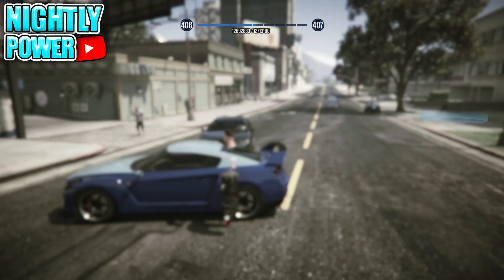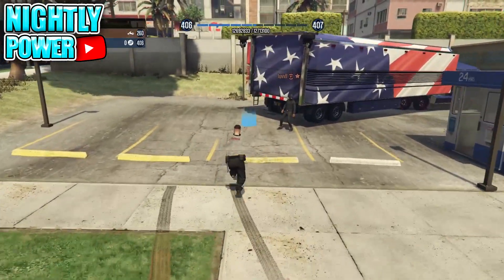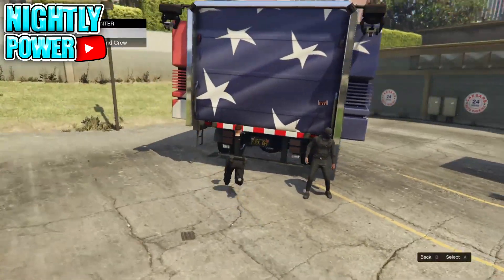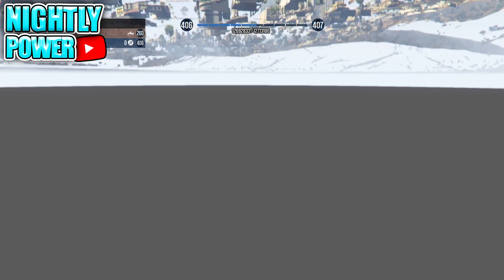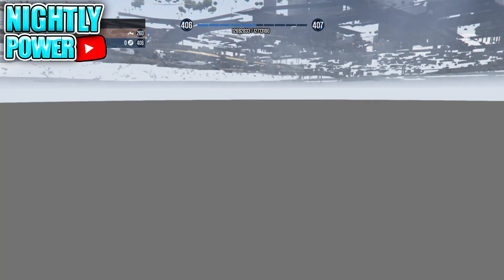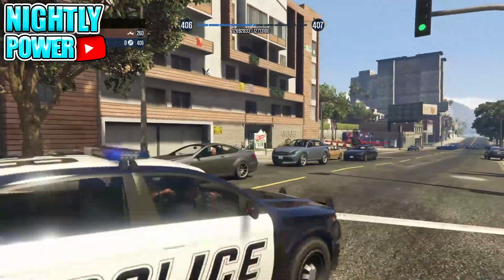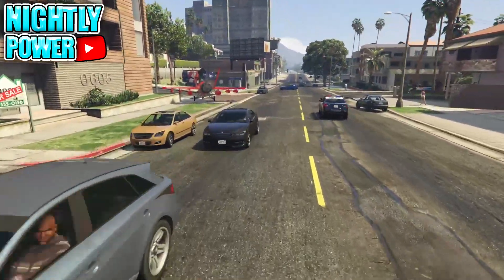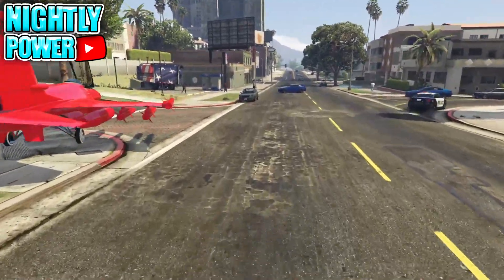Get out of the car and hold down on the d-pad and select any story mode character. When you get the alert screen, decline it. Now run to the back of the MOC and enter alone. You'll be on a black screen — hold down on the d-pad again and select any story mode character, then decline the alert screen. If this doesn't work, you can join someone in a different targeting mode, accept the first alert, and then decline the second alert.